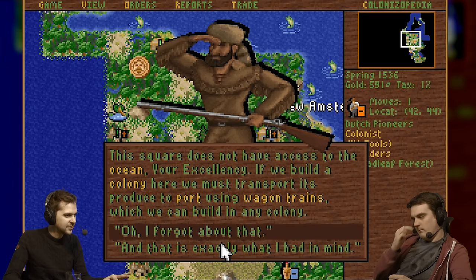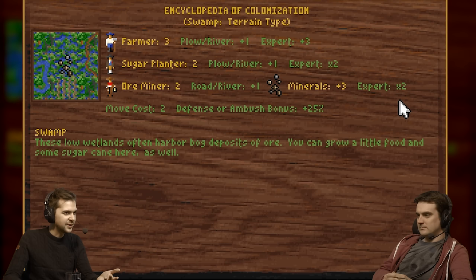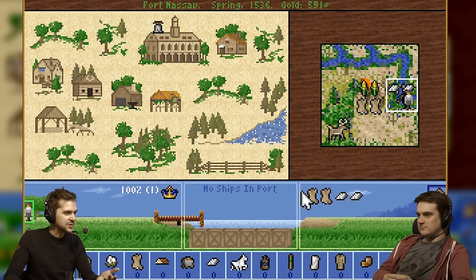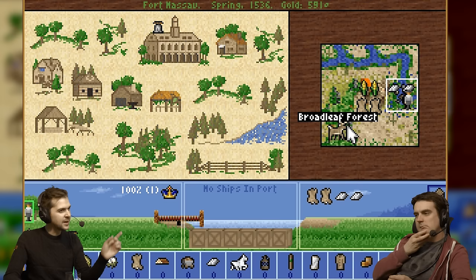So we can settle here — we'll get the ore and the fur. We're just going to have to make some food shipments and wagon trains to bring stuff out. Fort Nassau. It's on a river, which means it's already getting plus one — so that's good for silver. We'll get a colonist and send him away to become a master fur trapper, bring him back, and then this will be fur land. They've all fled persecution in Europe and set up here.